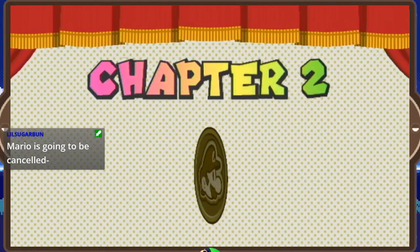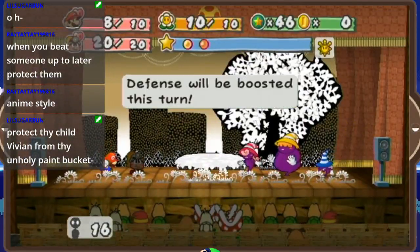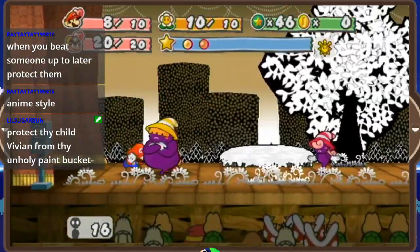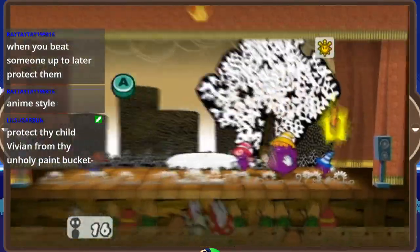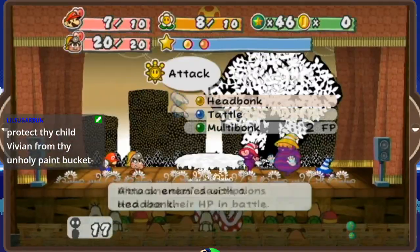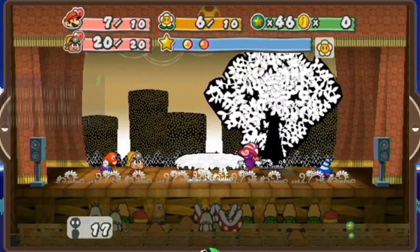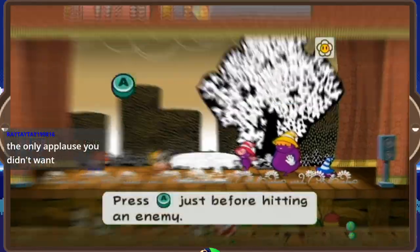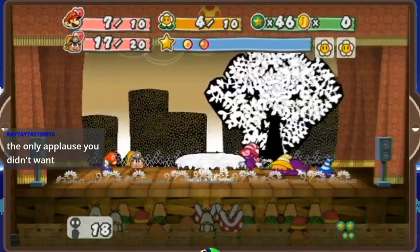Beginning Chapter 2, the Shadow Sirens are upon us. Our first encounter goes very smoothly. What you want to do is target Beldam first, but don't drop her HP below 5 — if you do, she'll command her sisters to use elemental attacks that can't be guarded. Thanks to multibonk, that's not really a problem: after the first head bonk knocks her to 5 HP, multibonk can finish her off with at least 4 hits. After that, the order you eliminate the remaining Shadow Sirens is inconsequential, but I'd recommend knocking out Marilyn second since she has the highest attack stat, and Vivian last because she's mostly harmless.